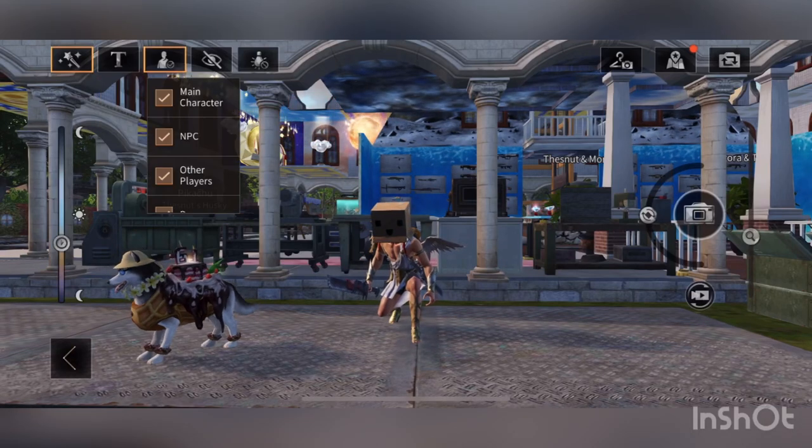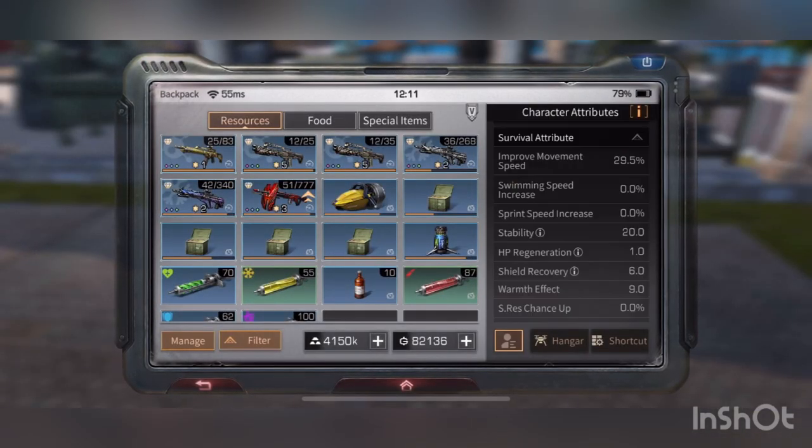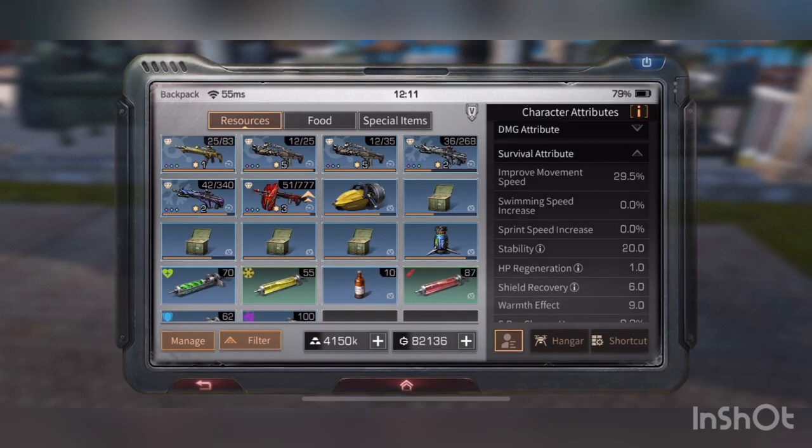What's up guys, welcome back to another video. Today I'm going to show you how to get your movement speed up to 129. Look at that — attack, fire, survival, movement speed 29.5.